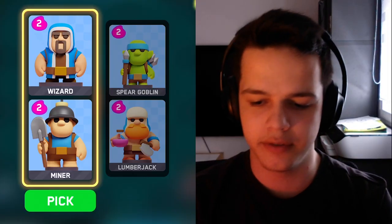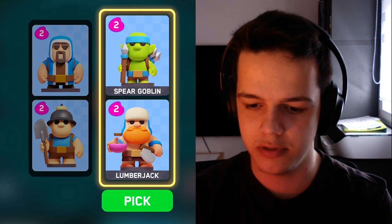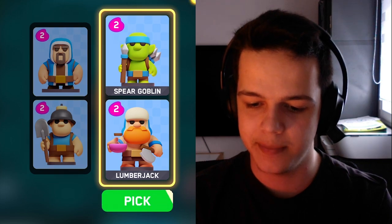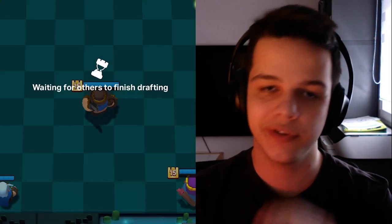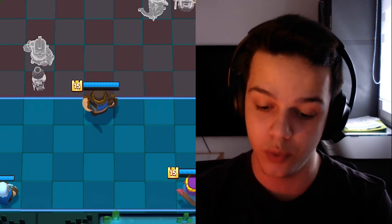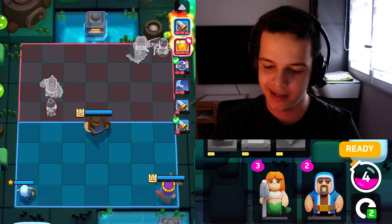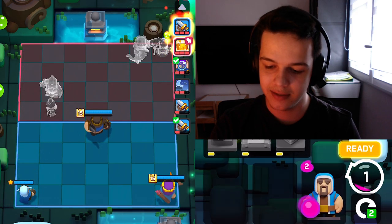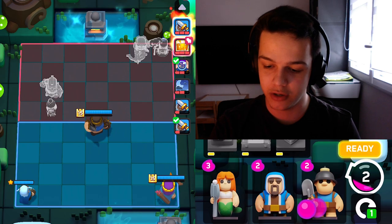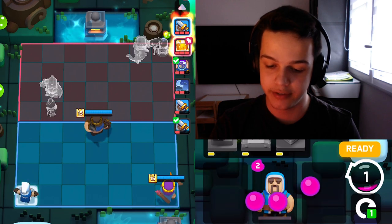Level 12 — I have a feeling level 12 heroes are bots. Wizard Miner or Lumberjack Spear Goblin — I think we only need cheap elixir options so I'm gonna go Wizard Miner. Wizard for the anti-heal and Miner for dealing with any support troops like his Archer Queen Witch combo. I'm gonna go Steel Tips.